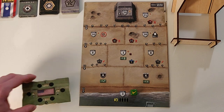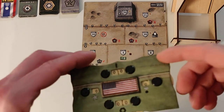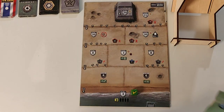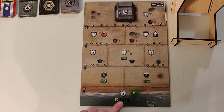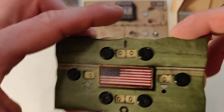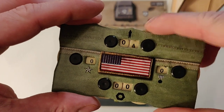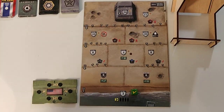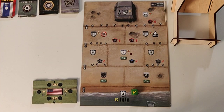Hey guys, welcome to my second playthrough video of D-Day Dice 2nd Edition. Today we're gonna play Omaha Beach, which is the second map. We're starting over here and as we can see on the map, our starting resources are four soldiers. So we're gonna go ahead and add that to our resource card and we'll do our first roll of the game.